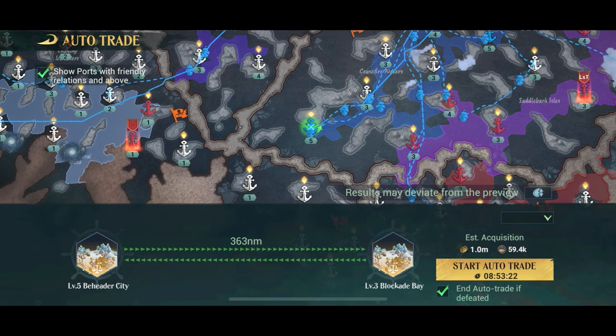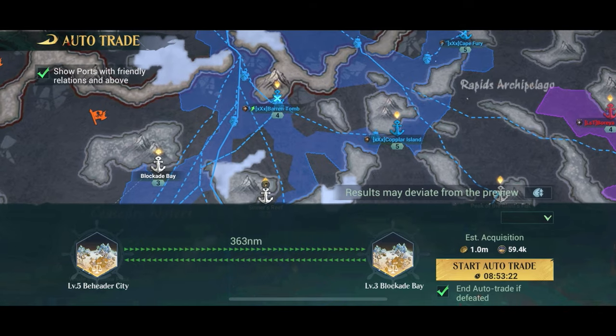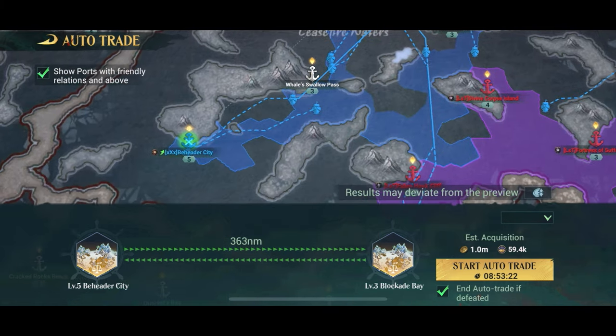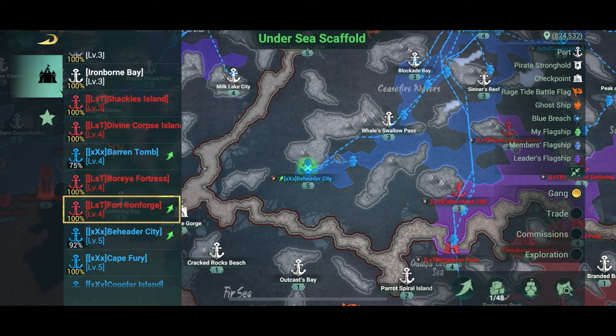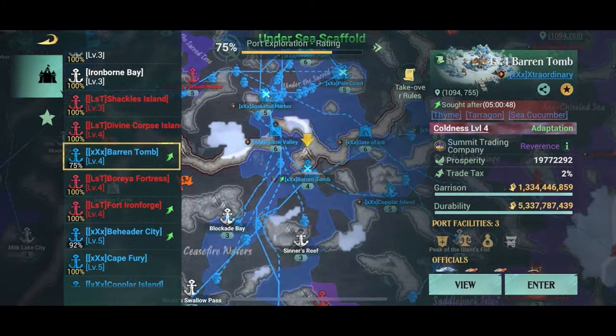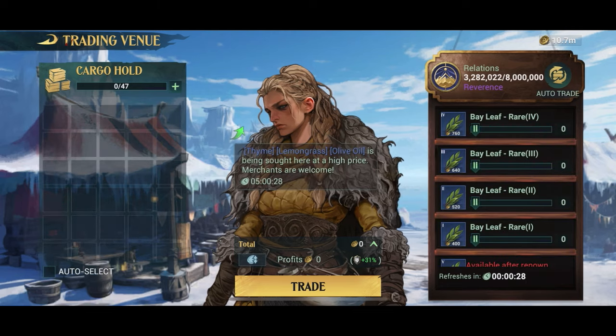To me it's more important to stay in safe waters so your auto trade doesn't get interrupted. If I pick a port within the blue area — my gang's territory — I should be pretty safe, though another gang can still come in. For this example, I'm starting in Beheader City, which has Bayleaf. I'm looking for somewhere that wants to buy Bayleaf, and Ironforge wants to buy it at a better price for the next five hours. It's not too far and is in an allied gang's territory, so that's not much of a problem.